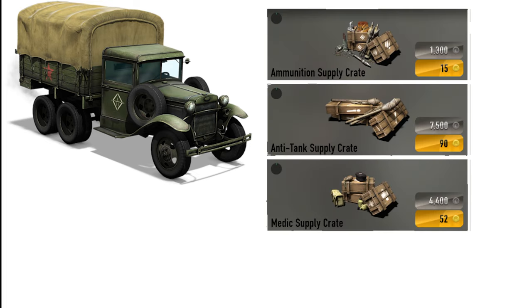The GAZ has two equipment slots for supply crates. The Ammo Crate is unlocked at Specialist Level 1, the Medic Crate at Specialist Level 5, and the Anti-Tank at Specialist Level 9. Their prices are 1,300 credits or 15 gold for Ammunition, 4,400 credits or 52 gold for the Medic crate, and 7,500 credits or 90 gold for the Anti-Tank.